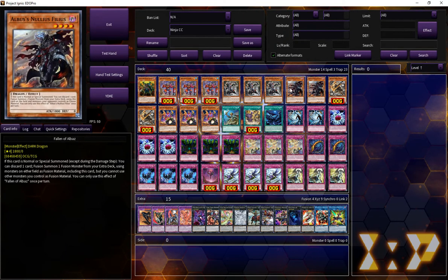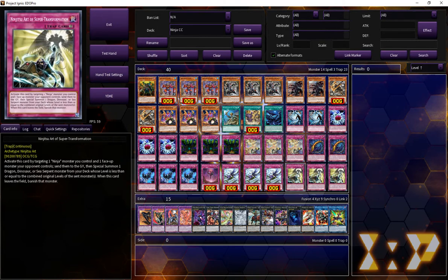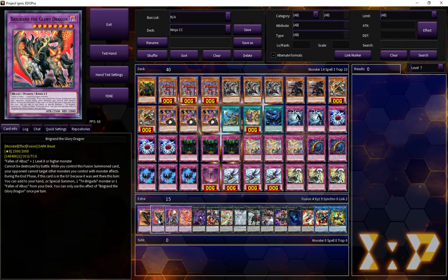Last up on the monsters, we have to play two Albus Nullius Fulius, or Fallout of Albaz. This card is quite good — this is the best payoff we have for Super Transformation. Essentially you can just summon this off Super Transformation: you send a ninja and a guy your opponent controls, and then you fuse away a guy your opponent controls for one of the options in the extra deck.